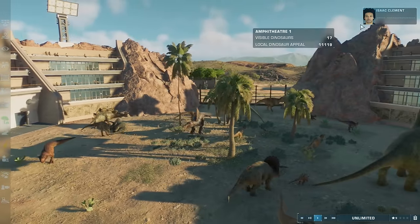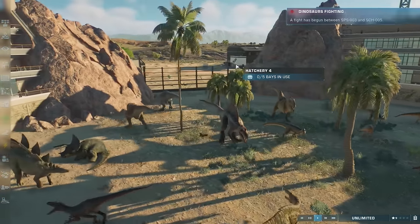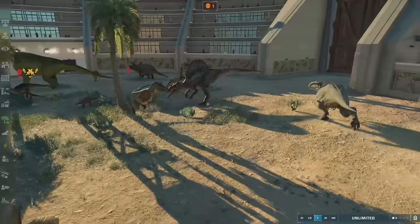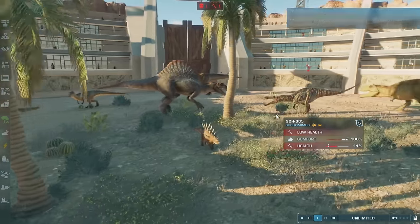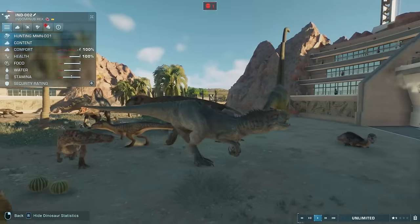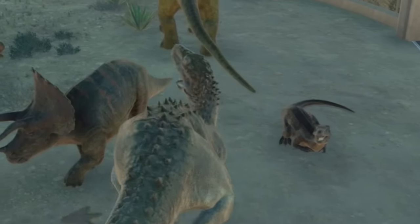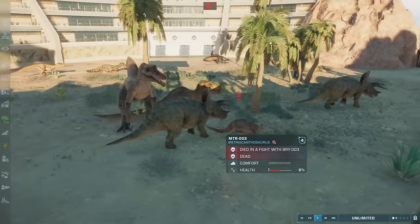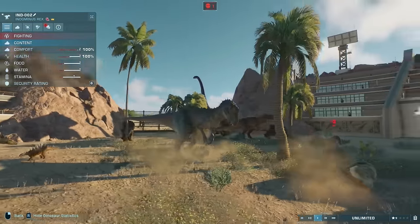It'll tell us when there's a fight in the right-hand corner. Oh look, the Spinosaurus is already roaring at somebody! We've got a lot of dinosaurs trotting around waiting for something to happen. Our first fight is with the Spinosaurus against - I think it's the Suchomimus or whatever. We have our first dead dinosaur - wait, how did this even happen? This thing has already died. Spino is getting a little injured. We've got a hunt going on - Indominus is over here hunting somebody. If Indominus is hunting you, you probably don't have a very good chance to survive.